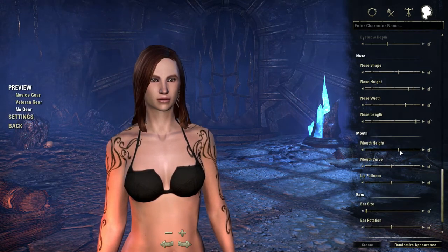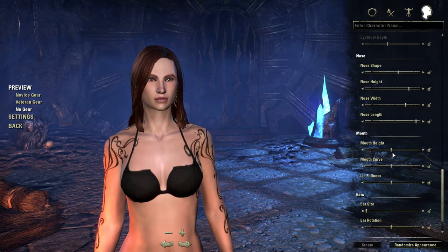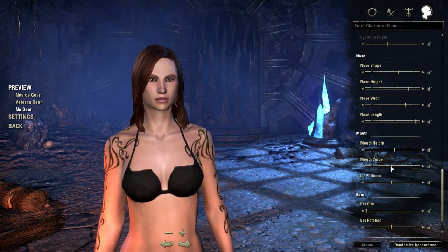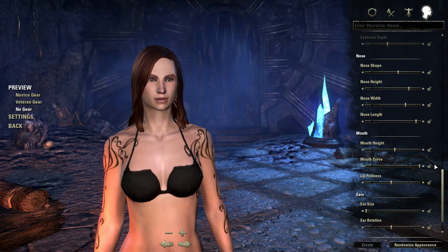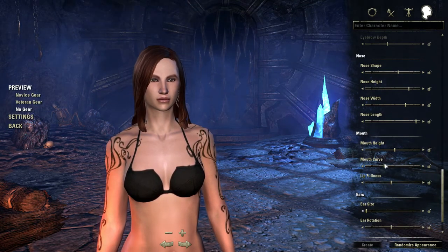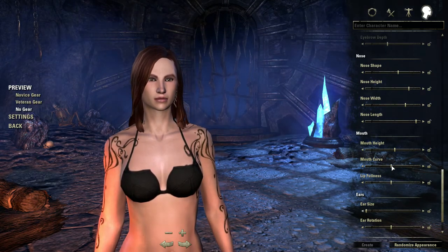Mouth — adjust the height. There she kinda looks monkey-ish, and there she looks a little smushed up. Somewhere in between — right about there, I think. That's good. Mouth curve — we can make her frowny, that's just goofy. How about there? Kind of pouty — I like that.